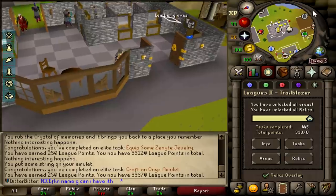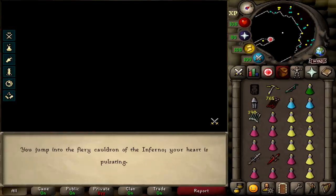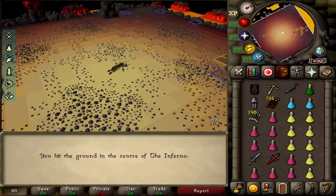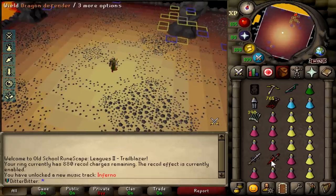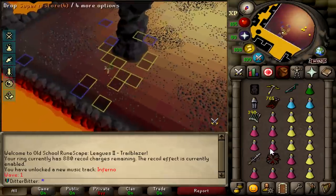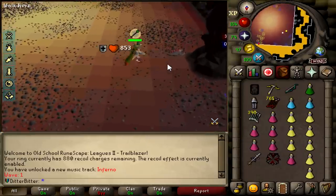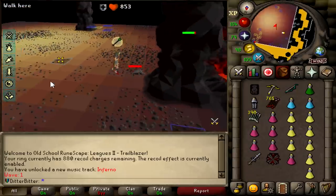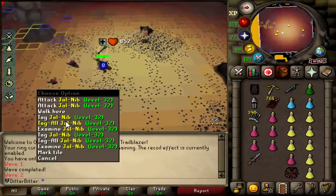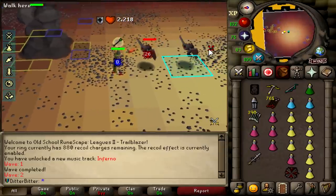Into the inferno we go. I've only ever gotten one infernal cape before on the main game with a twisted bow and elysian, at the start of the year. I'm attempting a melee infernal cape, going through all the waves with melee because of my relics. Here's the setup: I have 403 range defense, the albi shield giving plus 65 range def, and a defender switch for DPS. Because of my spec relics, if I take any HP or lose prayer I just use SGS spec five times. The goal for this first run is just to make it to Zuk and get some practice.